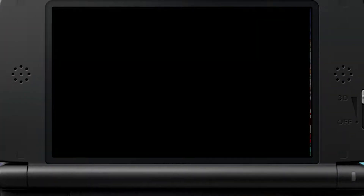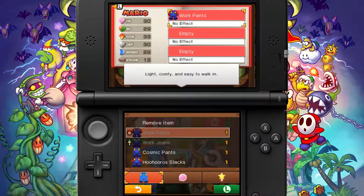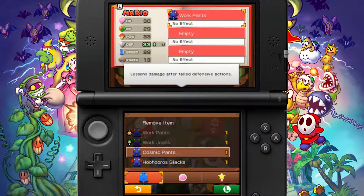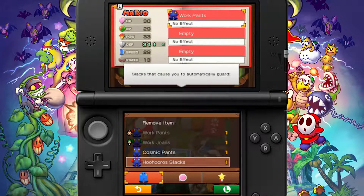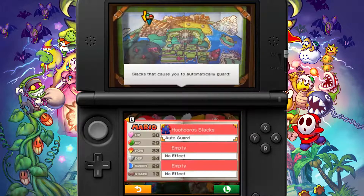After that, we actually got some new equipment. Let's have a look at that - it is the Huhurosh Slacks, which actually gives you more defense. I think Mario is in need of that right now, so we'll give it to him. And there's Auto Guard as well, so that's a bonus.